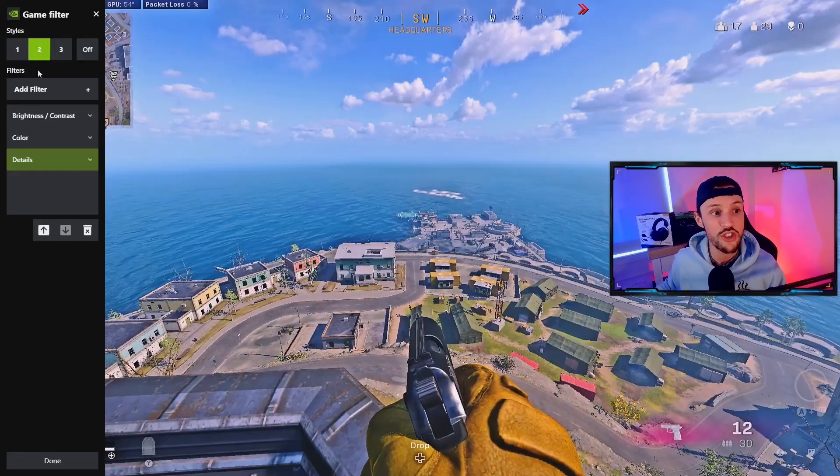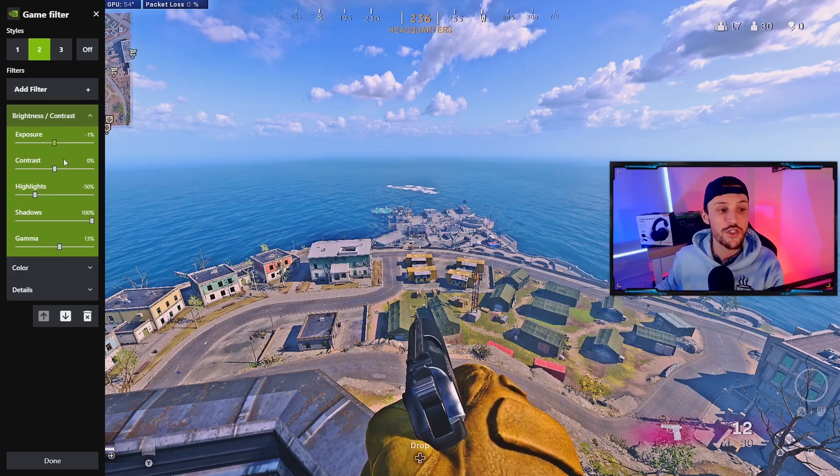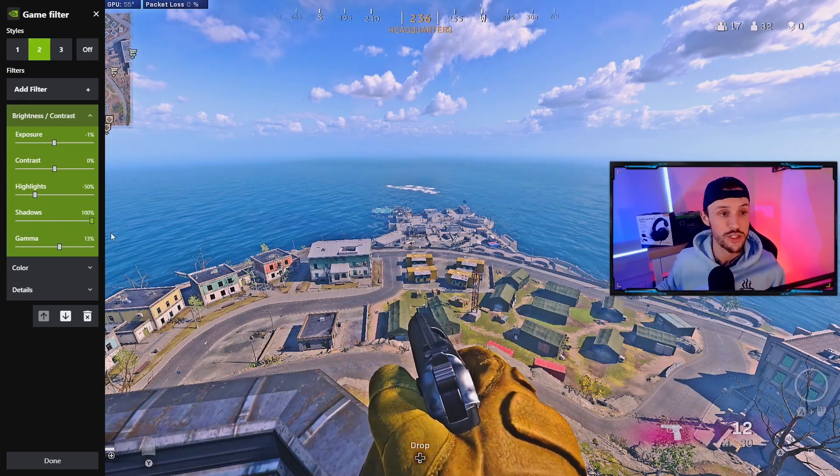Here are my filters. First up, brightness and contrast: exposure at negative one, contrast at zero, highlights at 100, and gamma at 13.